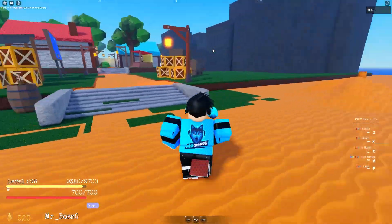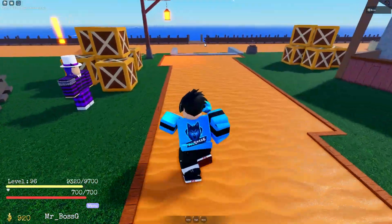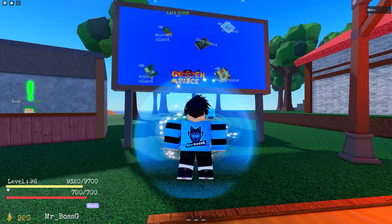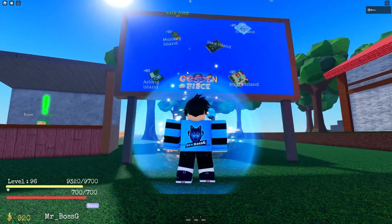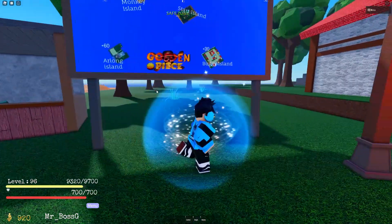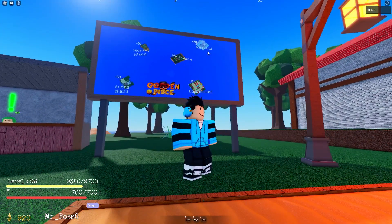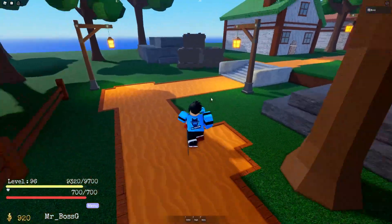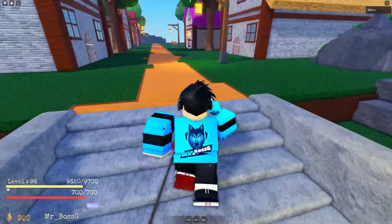I got the Mochi Devil Fruit — this is one of the best devil fruits in this game. When you join, you can see they have Kinata which costs 500. There's also quite good stuff: starting island, Monkey Alan, Along Bark, and Buggy Town, and of course there's Iceland.